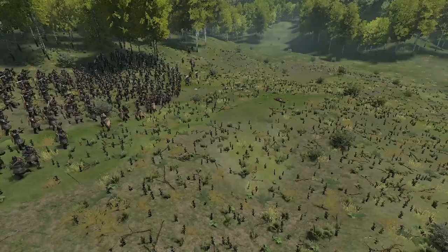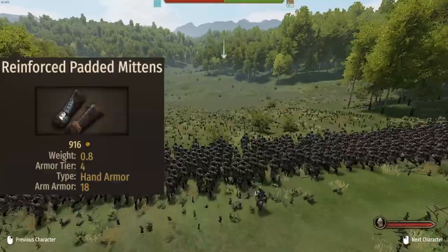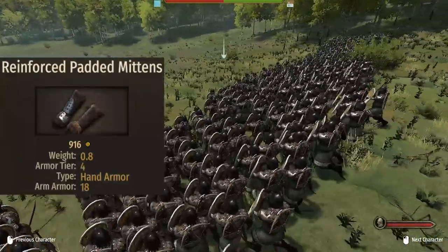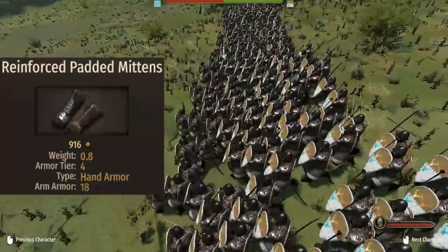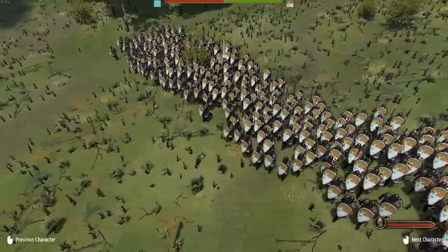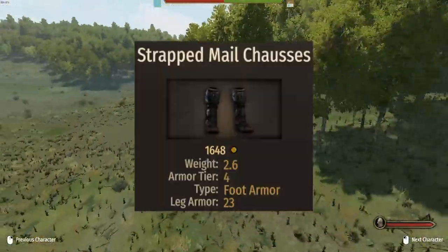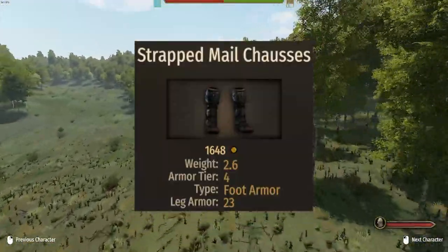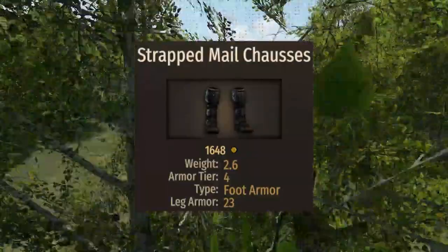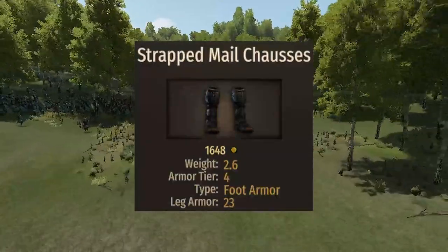The third piece of armor is the Reinforced Padded Mittens, bringing an armor of 18 for a weight of just 0.8 — they're pretty good and don't even look too bad. The last piece of armor is the Strat Male Chassis leg armor. Leg armor is not really the greatest for infantry, but for archers it matters since they can get shot, especially by other archers. These come in with a respectable 23 armor.